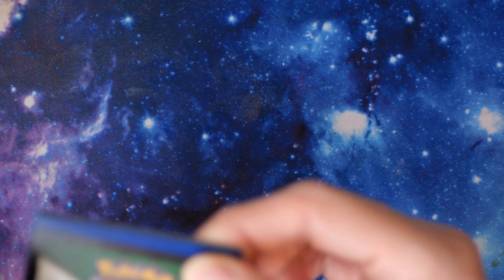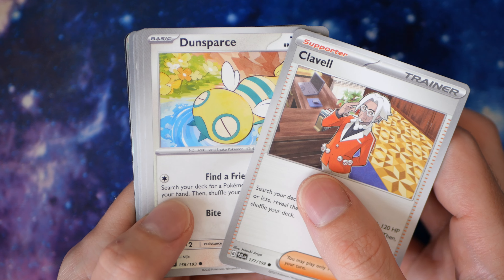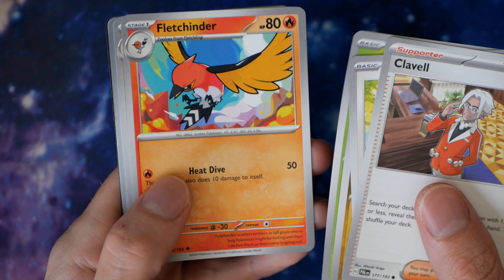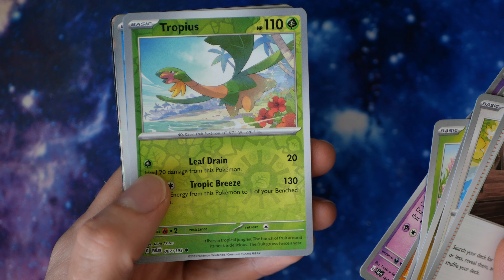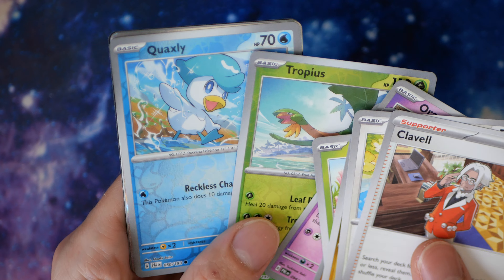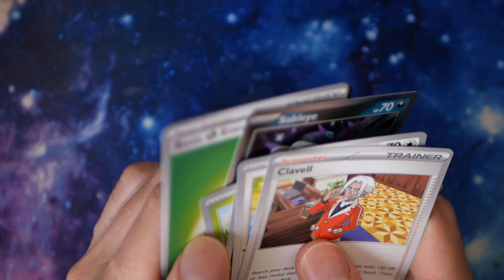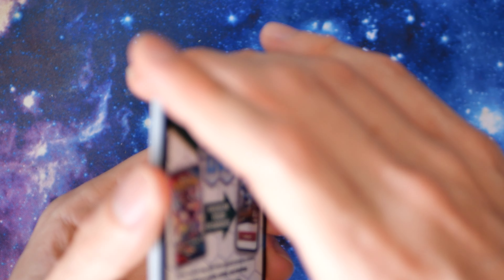I'm just ripping the packs — I hate ripping the packs. I wanna open them clean. We have Clobbopus, Dunsparce, the kitty cat again, Charcadet, Toxicroak, Oranguru. I'm trying to look for a Pokemon that I like, but it's hard because none of these are really that good. None of them are really standing out — they're all kind of just blending into one.